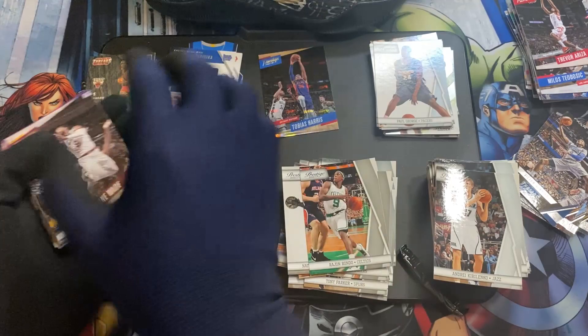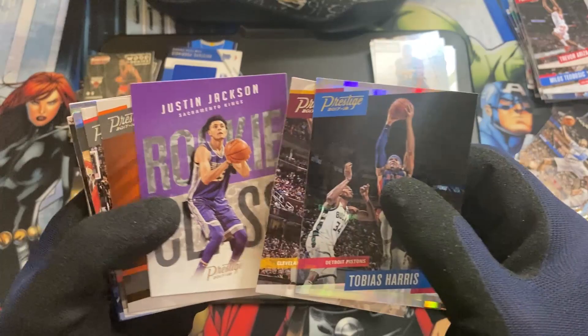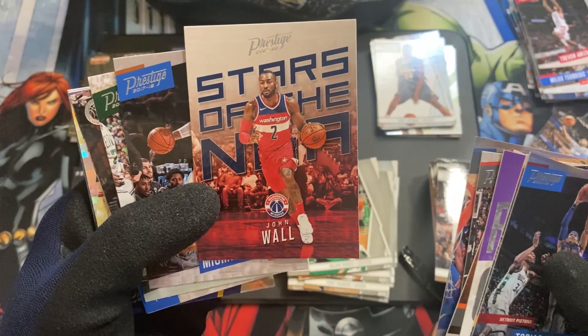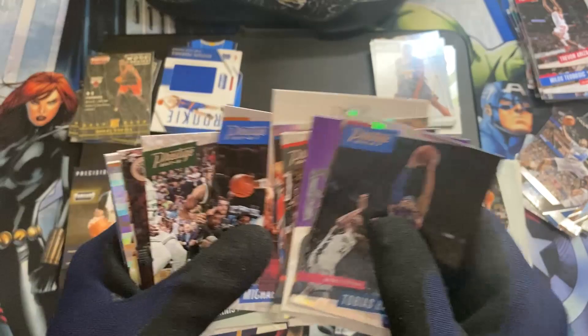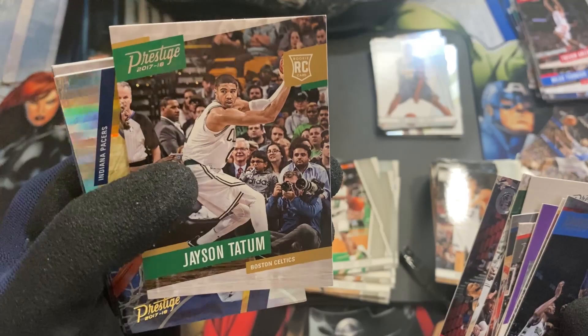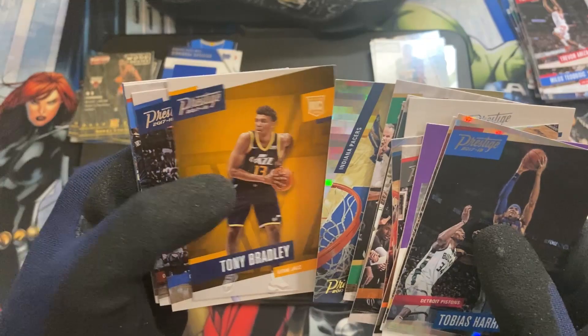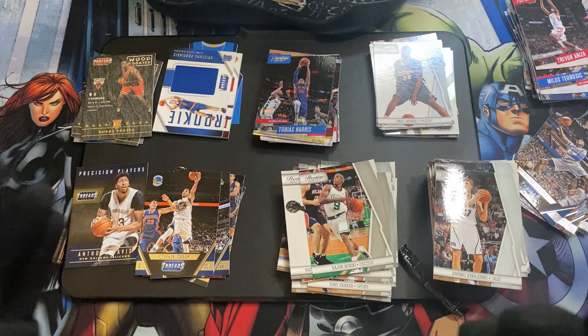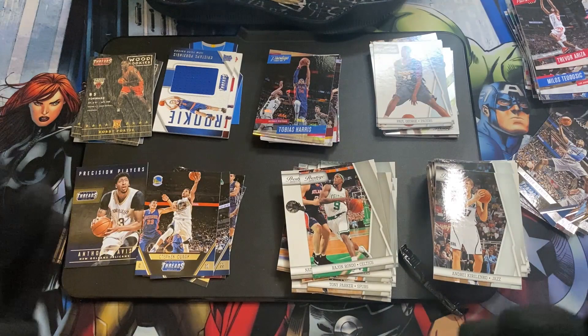For 2017 Prestige, I think the biggest one — if I remember correctly — is Tatum. We did get a Jason Tatum rookie card, looks to be in good condition. And Markelle Fultz would be here — Rookie Class. There we have it. Unfortunately, no Kobe auto still. The quest for a Kobe auto will still be going on. Thank you guys for watching — don't forget to like and subscribe, and I'll catch you guys on the next video.